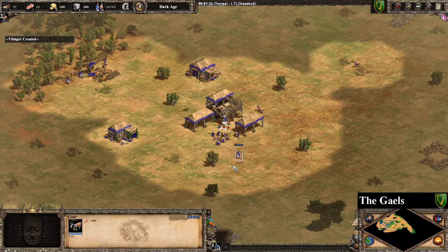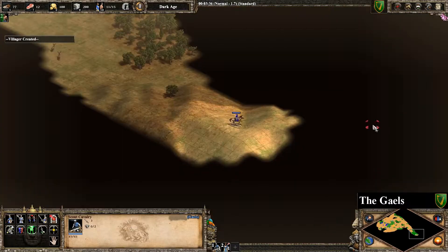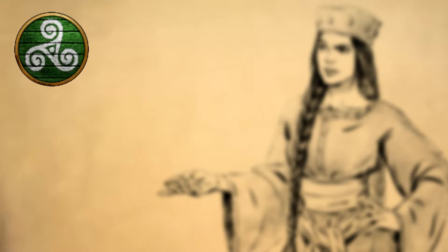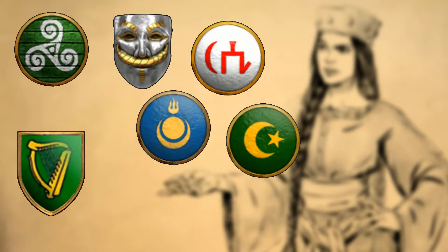But how did I end up with the Gaels? I wanted to design a unique unit wielding a two-handed axe — especially the Dane axes from the Vikings were something I had in mind. I did some research and came across the medieval Irish, or Gaels, who were under heavy Viking influence after raids that started in the 8th century. Although the Irish are theoretically already in the game under the umbrella term of the Celts, as a big Vikings nerd, I was instantly hooked. I was hesitant because of the overlap, but since we now have so many steppe civilizations that are very similar to each other, I decided to give this one a pass.